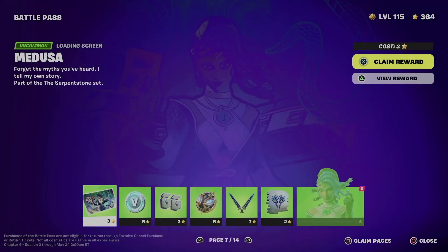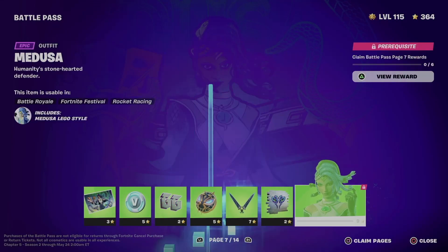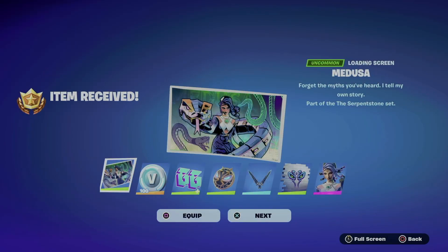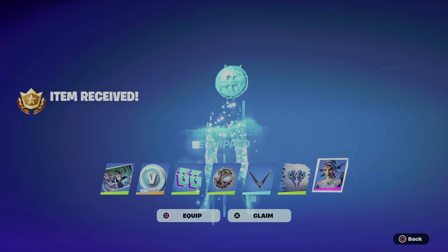Now we're going into page number seven. Same deal — in order to claim everything here, hold Square and then X to claim the entire page.